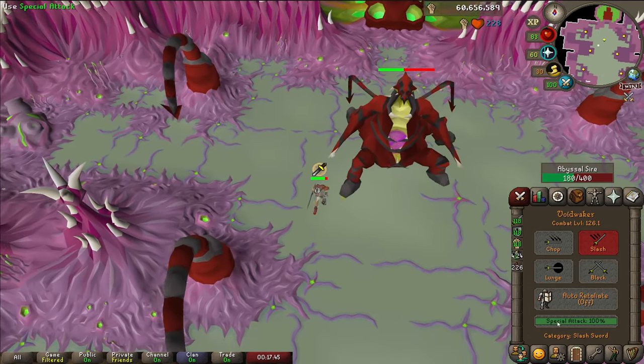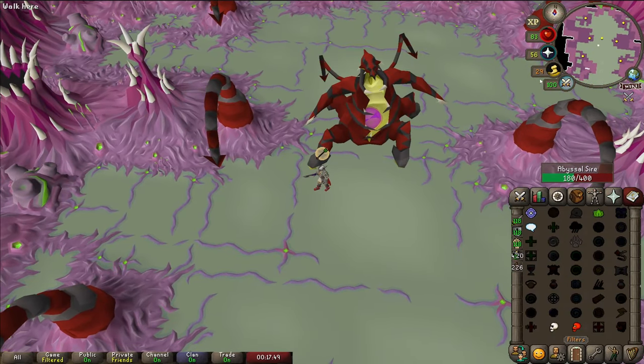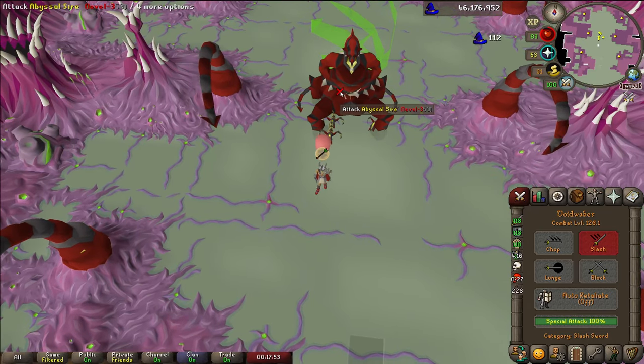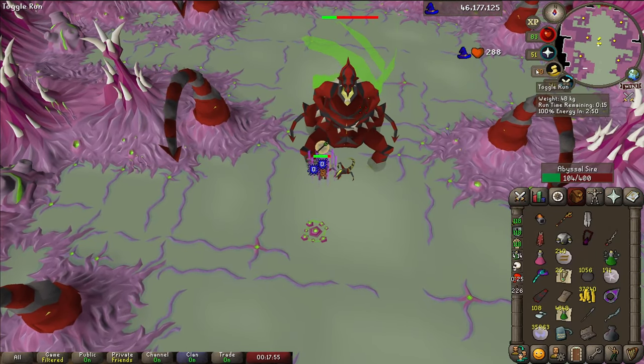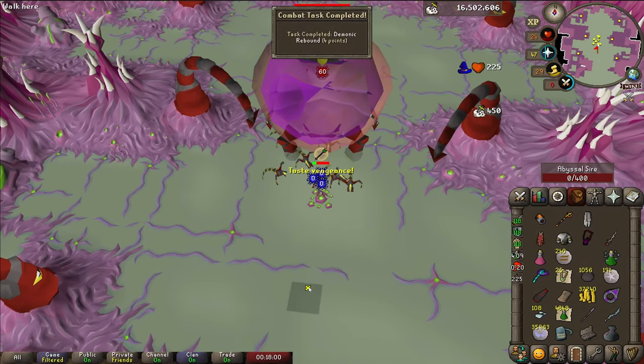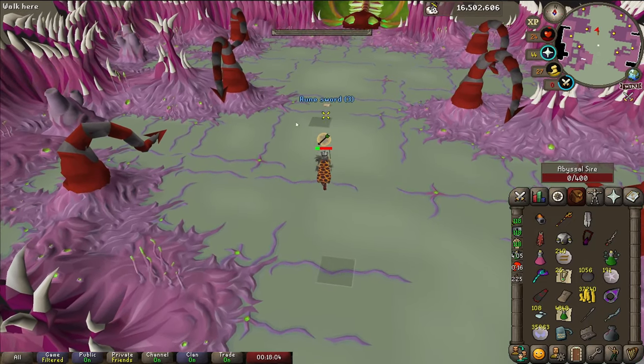This one was pretty fun — it's called 'Demonic Rebound'. Basically I went to get Vengeance just for this — you need to use Vengeance on the teleport, so I used one Void Waker spec to proc the teleport, tanked it, and got a 60 with a Void Waker. Wombo combo, very nice.